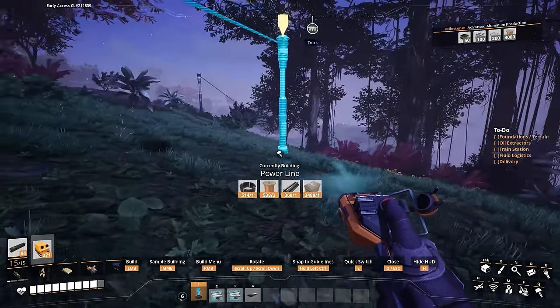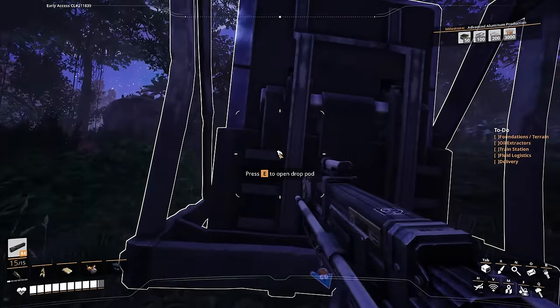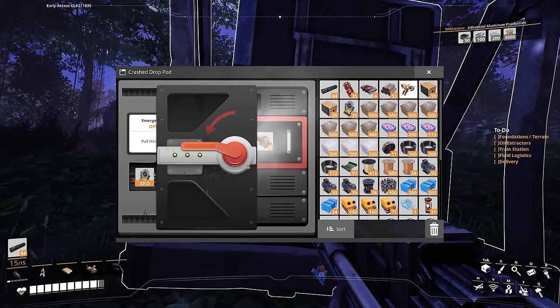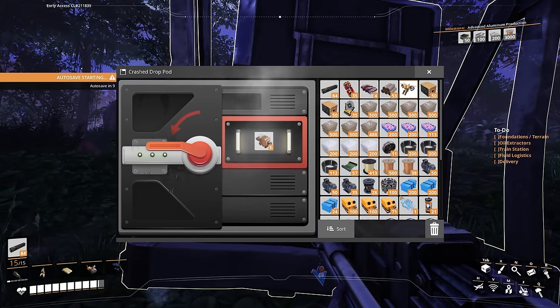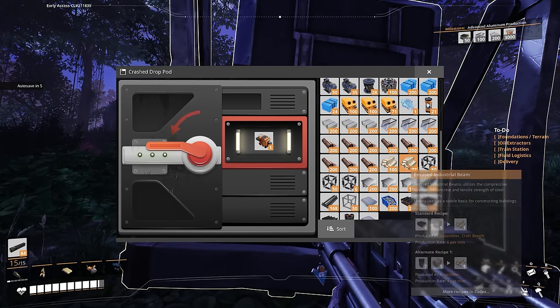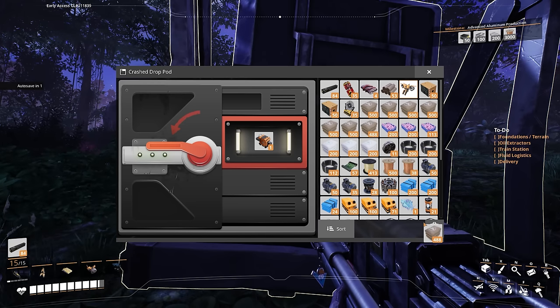Let's just hook this up then - power to here. All right, two oscillators. There we go. Boom. And I don't have room for it. Nice. Good job, Darren. Well prepared, you idiot. What could I get rid of that I really don't think I'll need? Maybe just some of this concrete - I've got so much of it.